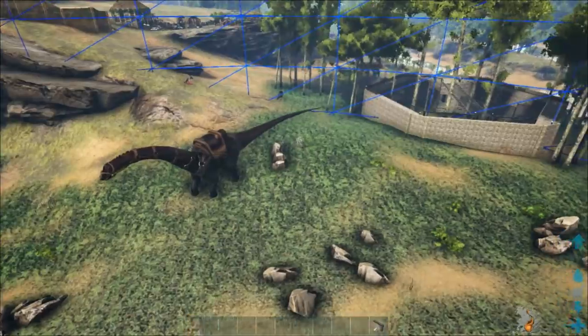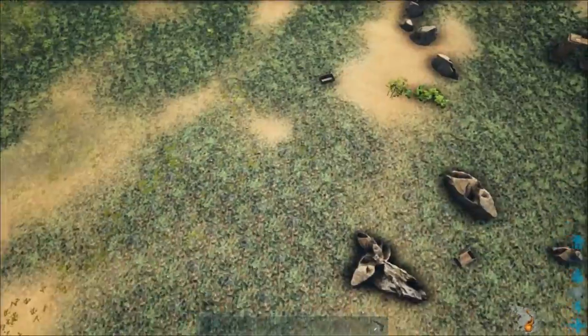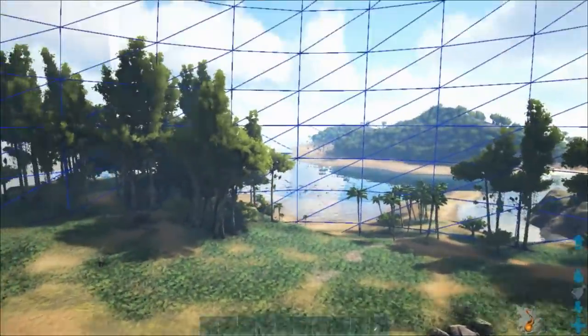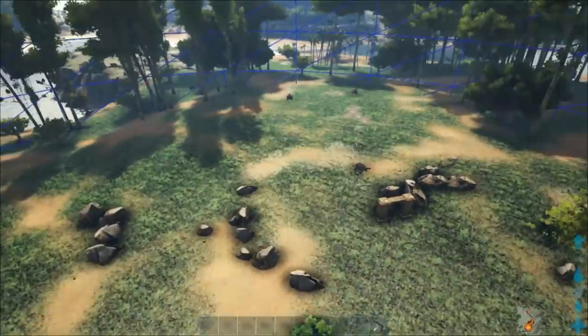Alright guys, we are clear - or clear enough anyway. This is the kind of area that we're going to be having. I actually really like the positioning of the S-plus feeding trough showing the range here - that gives you a really good idea of the kind of scope and size that we're going for for this enclosure.